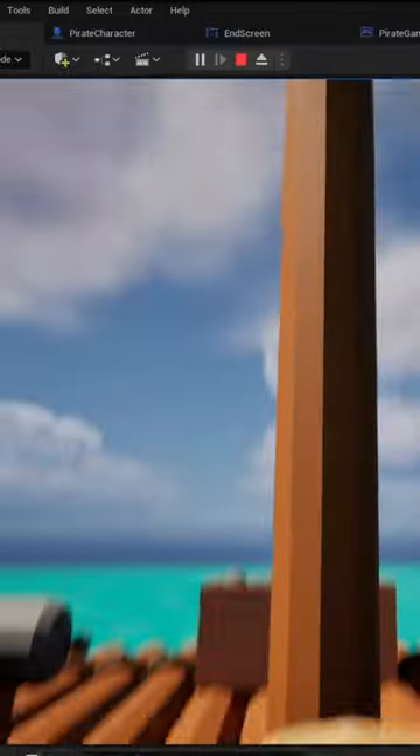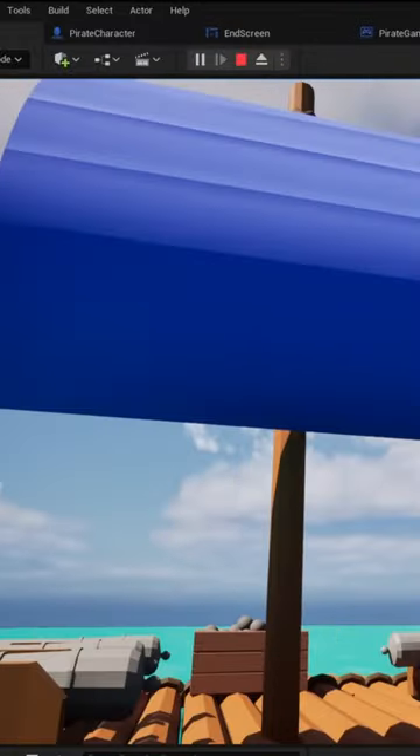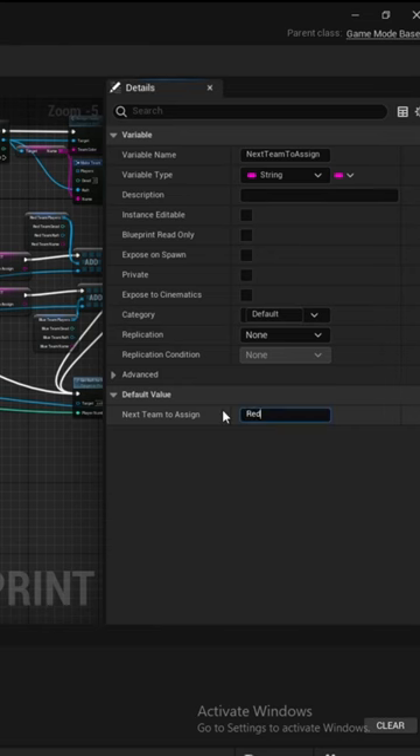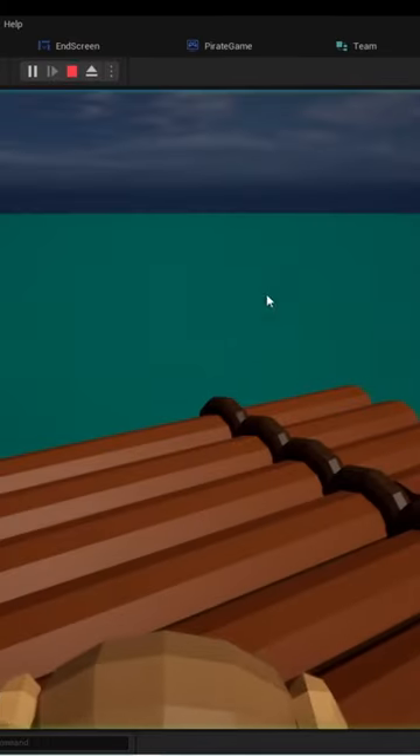I'm making a multiplayer pirate game. Today I made blue and red sails for the different teams. I also added the spawning logic so you can start with an initial team and then it goes back and forth assigning players to teams.